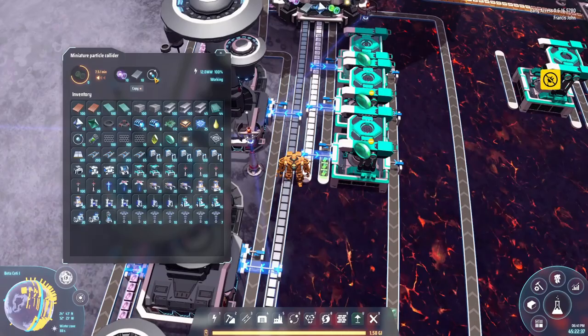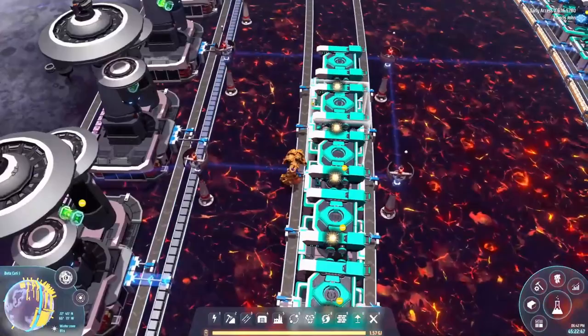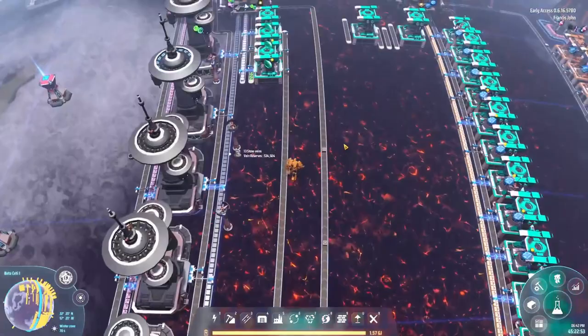We're a bit short on gravitational lenses because we don't have enough deuterium to keep all of these active. Because we don't have enough deuterium we can't keep all of these running, but we'll be able to fix that once we have enough deuterium to make a bunch of space warpers. All the lenses come down here and get turned into warpers.